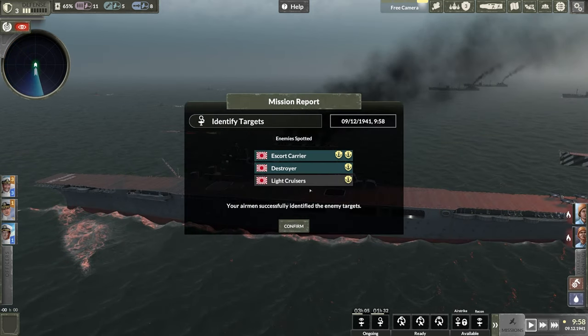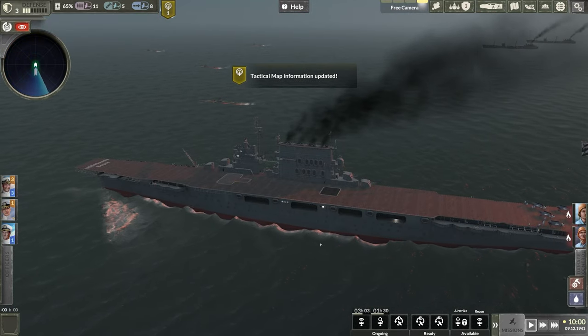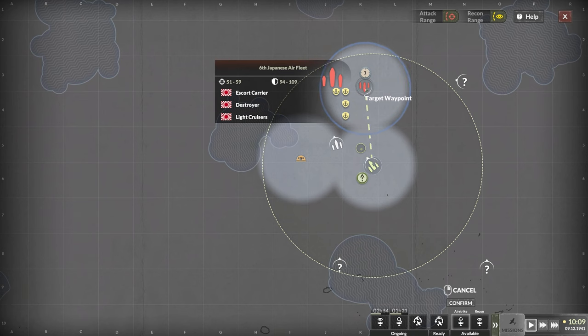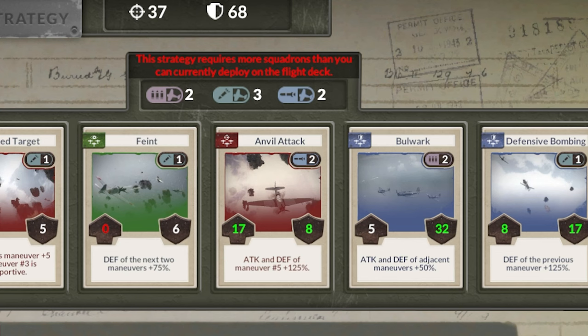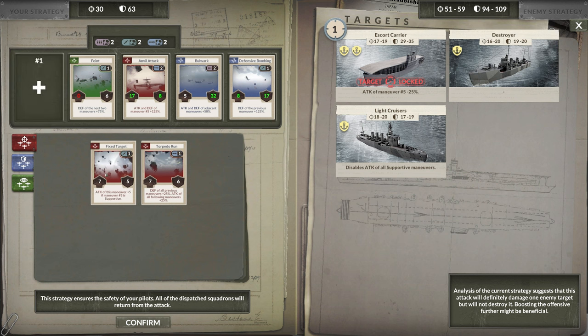We've spotted the enemy fleet — a destroyer and an escort carrier. Obviously that's our main target. We're going to send up our CAP, so these two fighter units go up to protect the carrier. We need to add an airstrike mission — select the guy in the room, choose airstrike, and they'll prepare one on the enemy fleet. Now we use these attack cards, which are very important to read carefully, because they can make or break your attack. I've managed to set it so none of my pilots should get shot down. Each card has a number indicating how many planes or squadrons of that type are required — two fighters, two torpedoes, one bomber, et cetera.